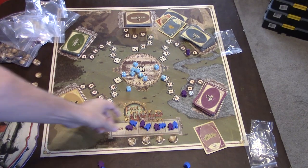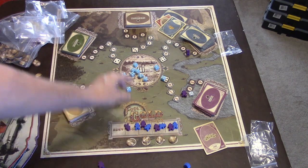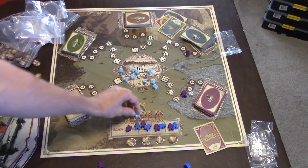At the end of every round, each player takes another meeple and an additional coin. Then the next player rolls all the dice and you start placing them out again.